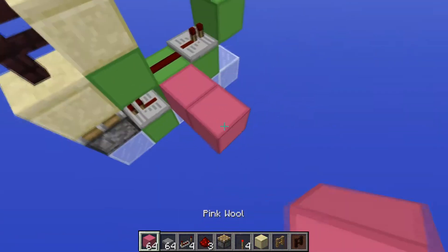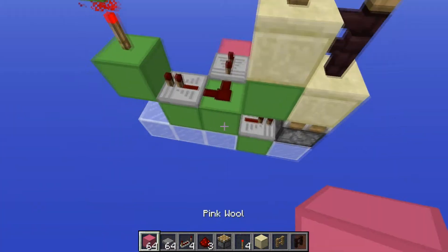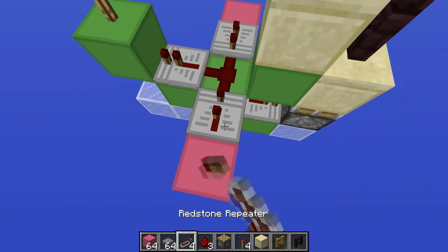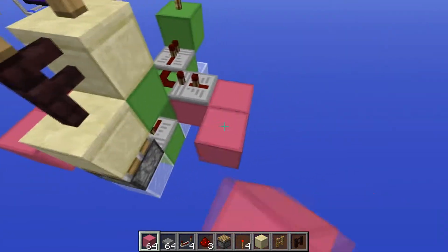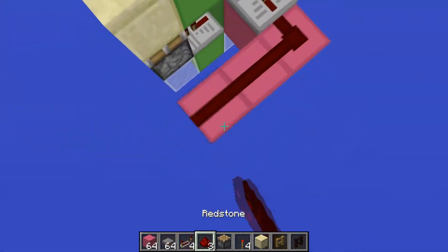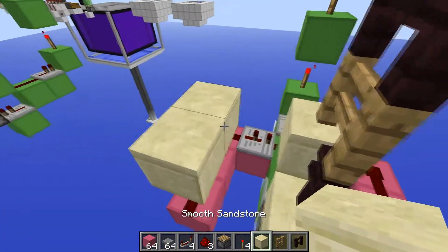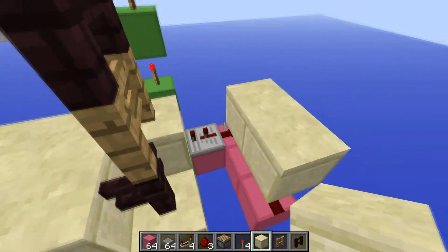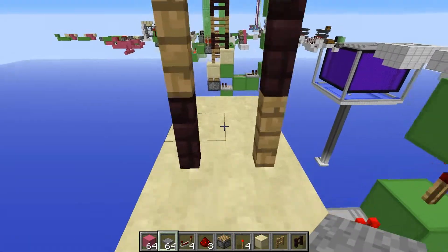If you want a circuit that will make it close automatically with pressure plates, what you can do is place a repeater going into that set to two ticks, and do that on the other side as well — repeater set to two ticks. Then run redstone dust around like this on all of those, and place sandstone on top of the redstone here and on the other side as well. Then you can place your pressure plates on both sides.